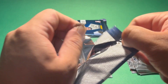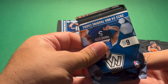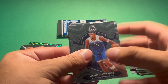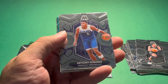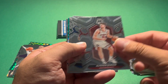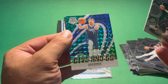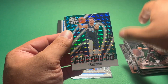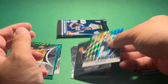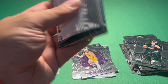Two packs left to go. We have Anthony Edwards to start off the pack — the cover boy for the product. Shengun, Embiid, Porzingis. Then we have a green Luca Give and Go — green mosaic. And then a Maxwell Lewis rookie card. Nice looking card there.